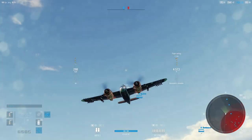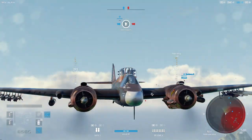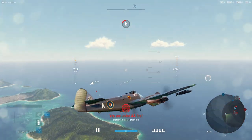The Beaufighter does get the advantage of having four 20mm Hispanos mounted under the nose, but it also has four Browning .303s in one wing and then two in the other wing, because apparently you need to have a light in the front of the aircraft.